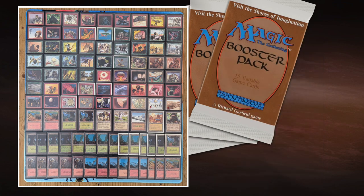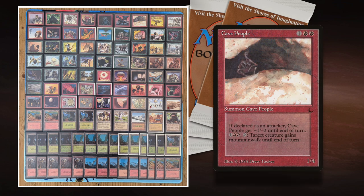Then there's a card I consciously didn't play — I thought about it but decided not to because of the double red in the casting cost. I tried to make sure I didn't have a lot of double green and double red in my deck for consistency's sake. But you're playing with Cave People, which is quite interesting. I really like the art of Drew Tucker — it's 2 red and 1 to cast for a 1-4 creature. If you attack with it, it gets a plus 1, minus 2 to become a 2-2, and it has this cool ability to give other creatures Mountain Walk.